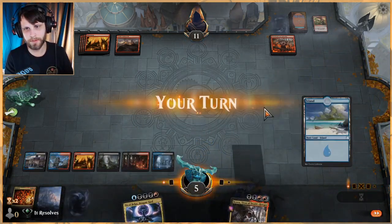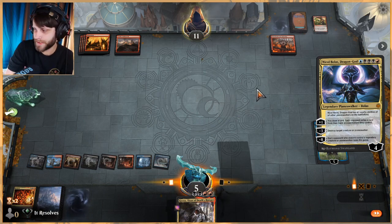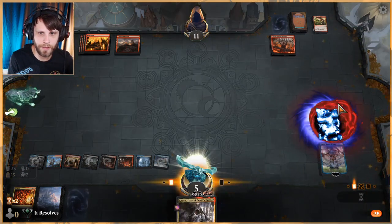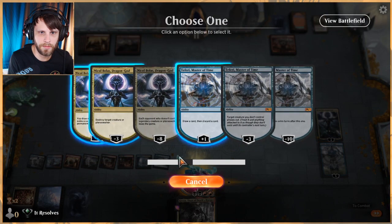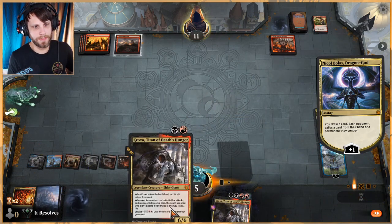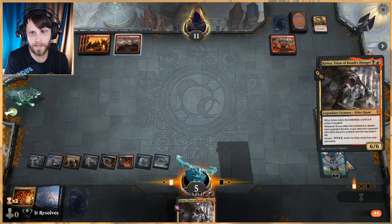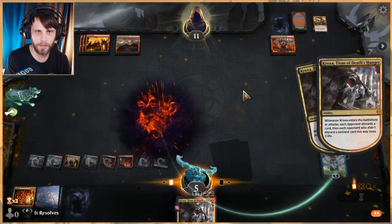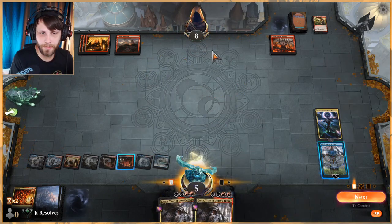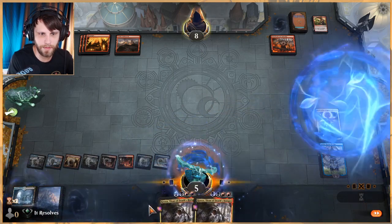That was pretty good as it turns out. We've got multiple things we're trying to do per turn. They're going to have to get rid of a permanent here. Now any creature they play we can just phase out — we're in a pretty decent position. Next turn we've got Kraxa coming. Teferi up to six, Nicol Bolas at five, and they are at four lands, a Calamity, and no cards in hand — I like it a lot.